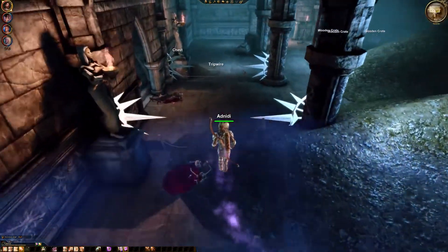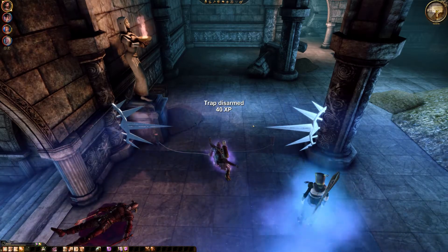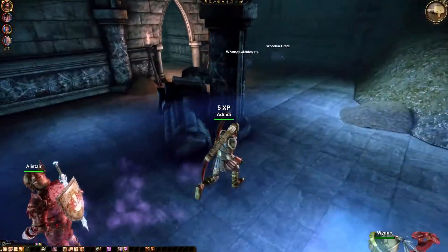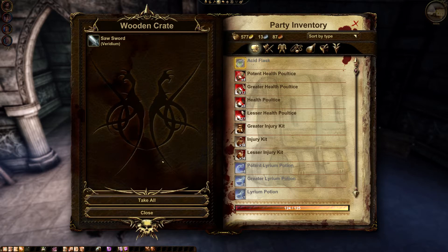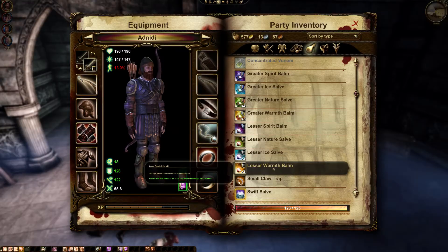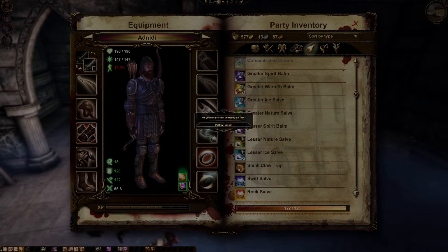Illyrian Potion, that's good. Those statues — are those like Chantry people? Flawed Crystal, that's okay. Not something I need. A Saw Sword — so that's not a unique thing actually. I was thinking that might have been a unique thing but apparently it's not. Let's throw away these lesser potions, and the trap too. Don't think we'll ever use traps, so let's just throw that stuff away.